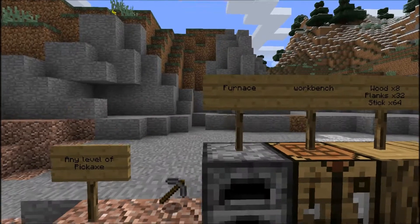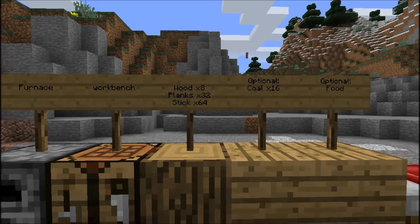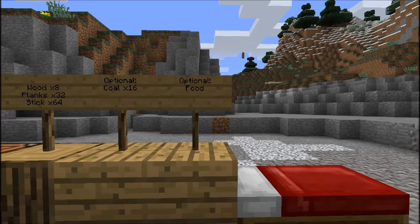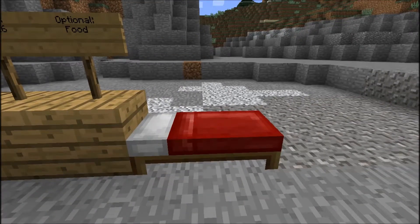You're going to need a pickaxe of any type, really. A furnace, workbench, some wood. Any amount of wood is really good. You just need enough to make some sticks, in case you break some pickaxes or need more torches. You're going to need coal — some amount, not a lot — because you're going to find a lot of it, and some food. Unless you're building in a town, you don't need it.